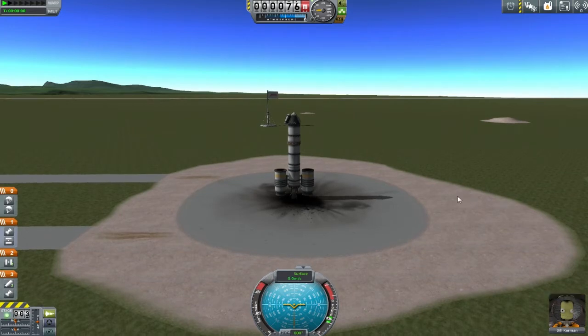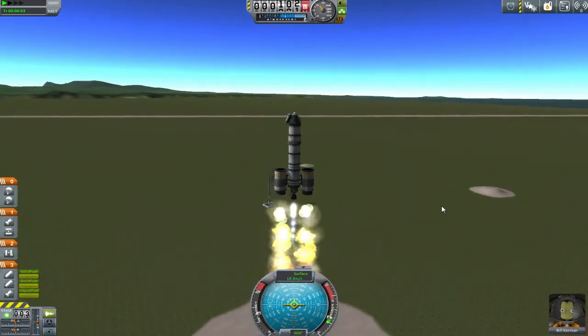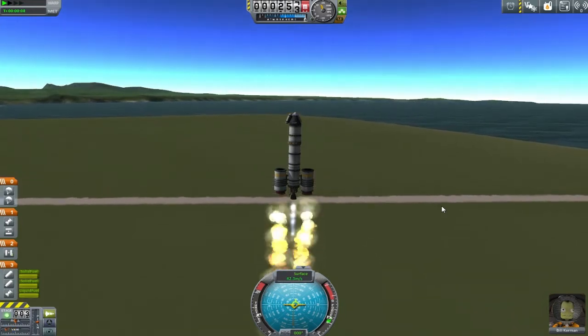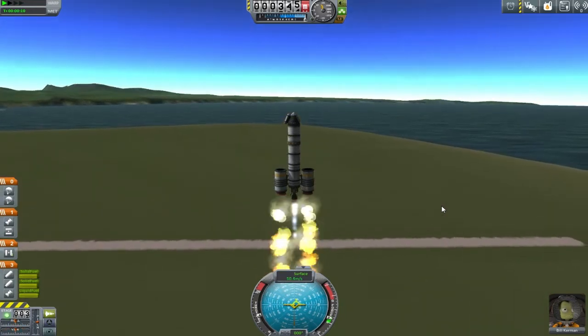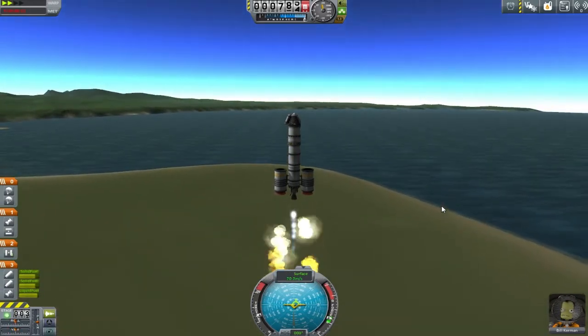Jeb did a bang-up job, so this time we're sending Bill out because he can use the SAS - well, actually he can't. We literally can't send Jeb either, so we're flying this by stick. Are people proud of me? It's just going to go so bad. Anyway, we are in the KSS Size Matters, we're away - I think we should be all right as long as I can keep an eye on direction.